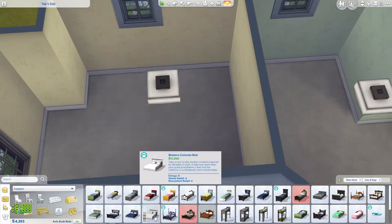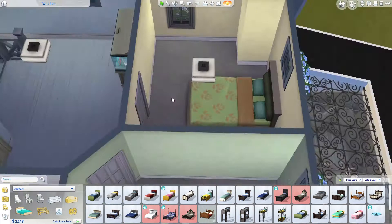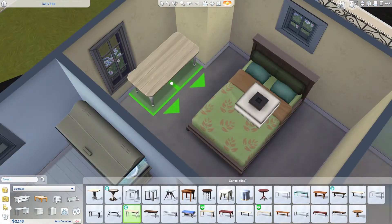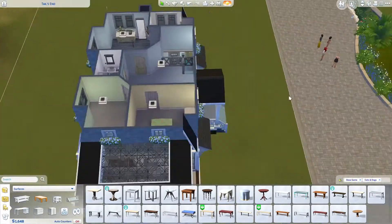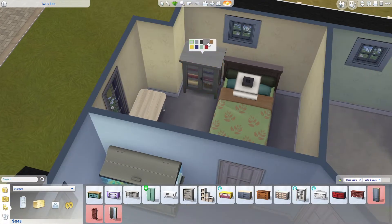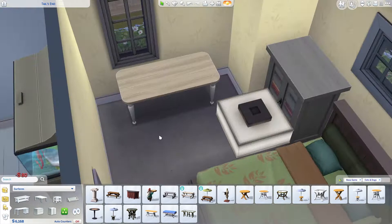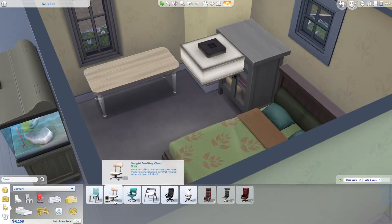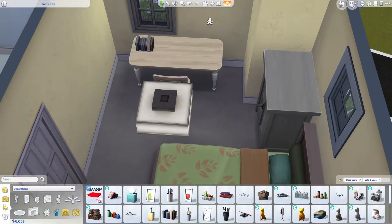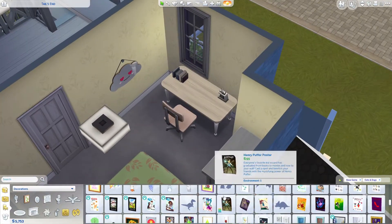This bed is from Cats and Dogs too and it looks better than the other one. The dresser from Cats and Dogs is really nice — something simple which I really like. The wood tones are okay, not bad. I like this room — I think I made it for a teen.